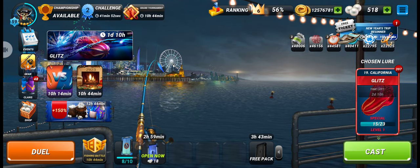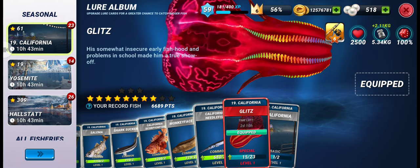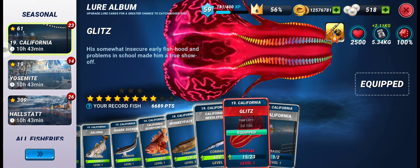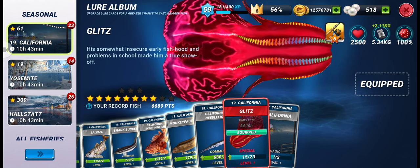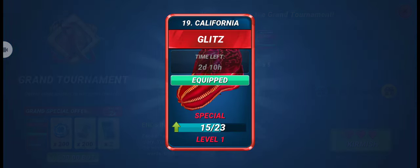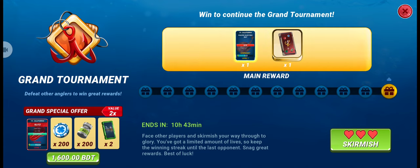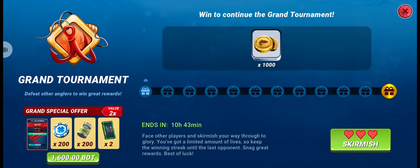Hello guys, welcome to Badnology. Today we have a special fish in the California fishery called Glitz. I have 15 lures of this fish and need eight more to upgrade it to level two. In this grand tournament we'll get five lures in the third round and another five in the sixth round, meaning if we win up to the sixth round we'll have enough. In the ninth box we get another five lures, and today we have 12 rounds in this grand tournament, so let's see if we can win.